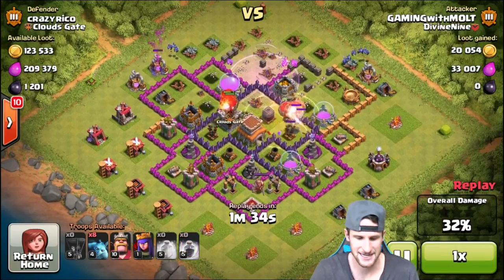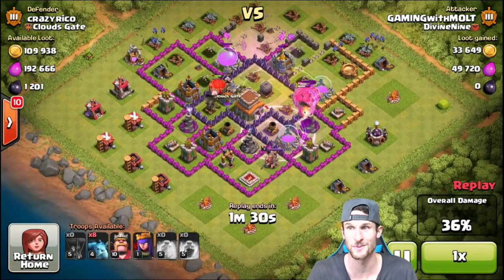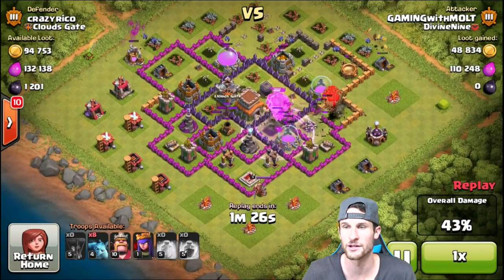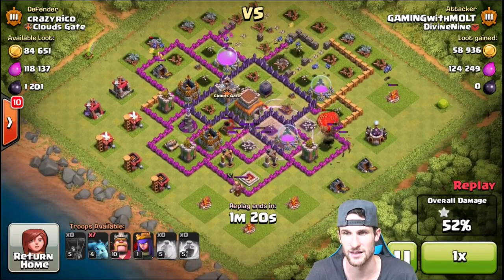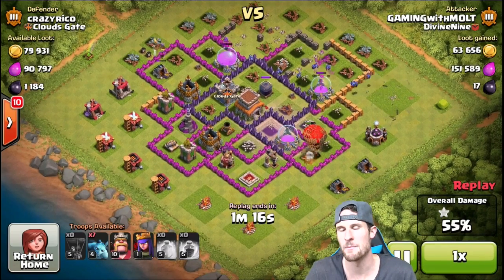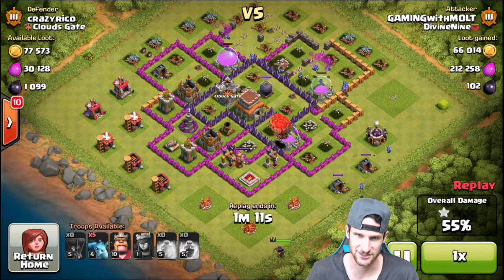Towards that air defense and that wizard tower — that's why the heal spell's there, because that wizard tower was gonna wreck them. The heal spell kept them up and did a really good job for us. They're just gonna continue working their way around, and then the minions are slowly going to work their way in as well. We're gonna take out this archer tower right down here in the bottom right so that our minions don't get shot at while they're taking out the elixir.